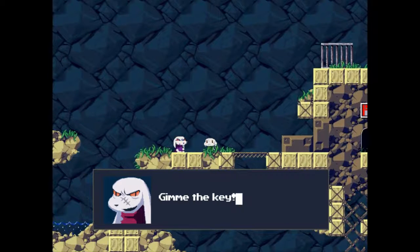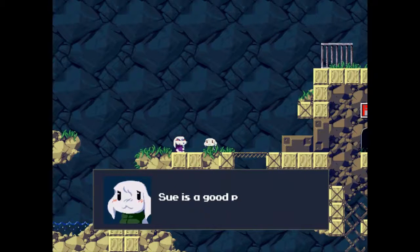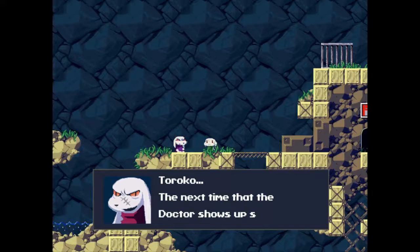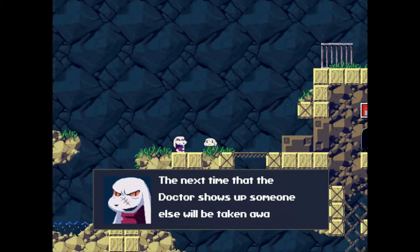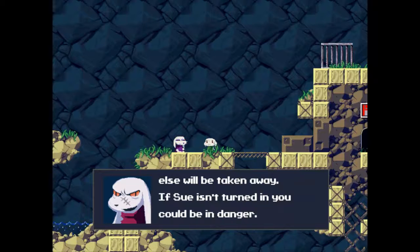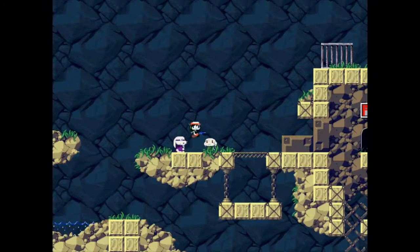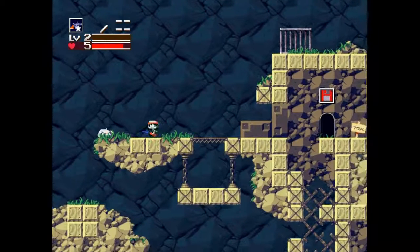Now here are two characters which I assume can kind of be called the main creatures of Cave Story. And it appears that some doctor is kidnapping these little guys. You come falling in just the right time, from somewhere above, and save her.